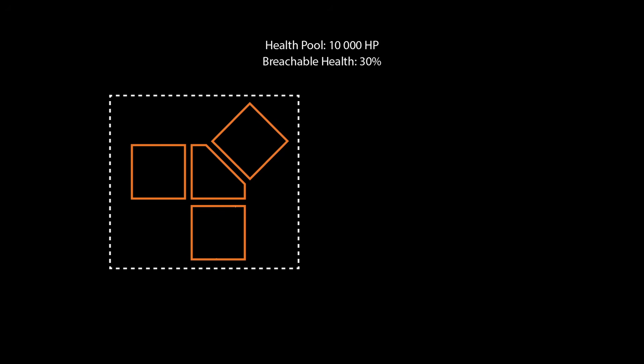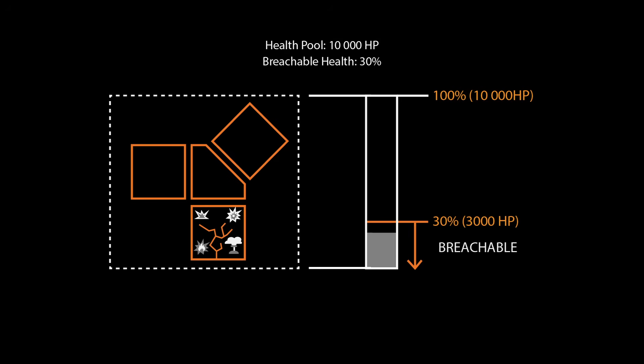For instance, a bunker complex with a breachable health value of 30% and a total health pool of 10,000 health points is able to be breached once the total remaining hit points are below 3,000 health points.